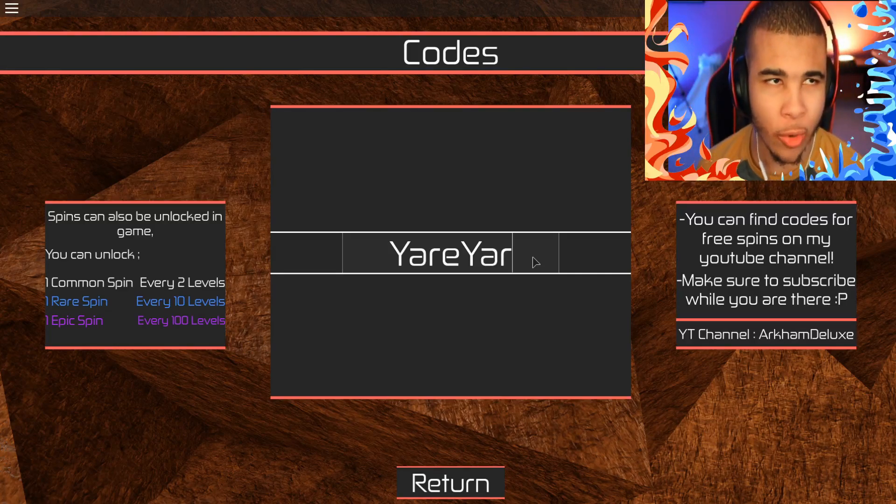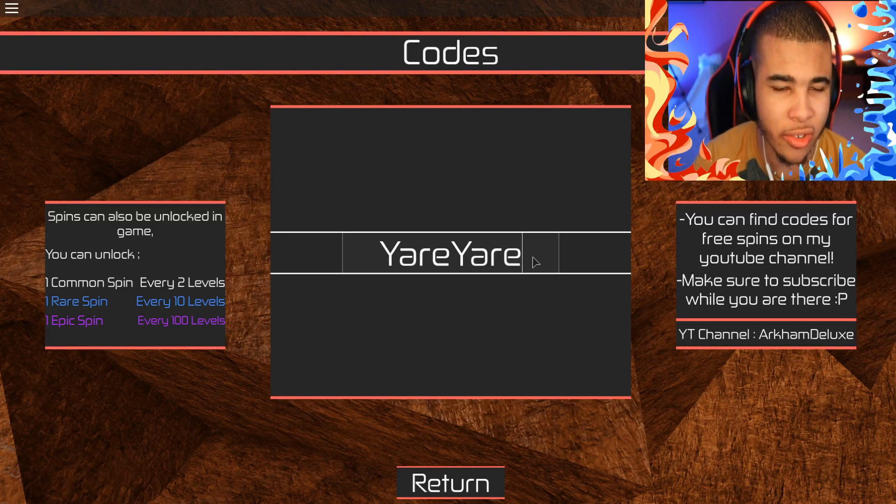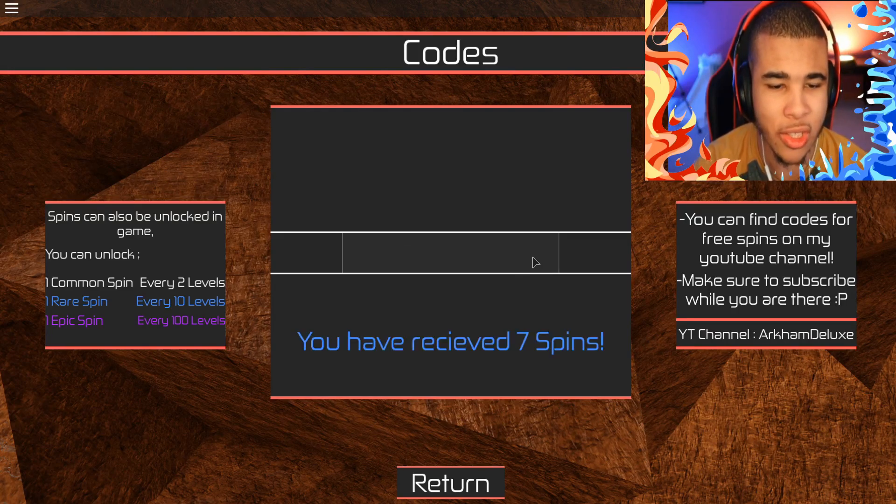For our next code, we have YareYare. This is going to give you 7 Rare Spins. Capital Y, lowercase A-R-E, capital Y, lowercase A-R-E — exactly like that. And once you press Enter, 7 Rare Spins just like that.